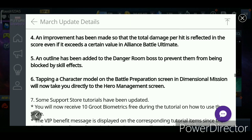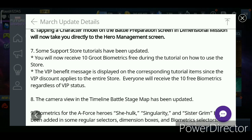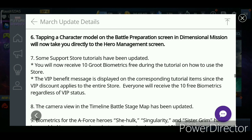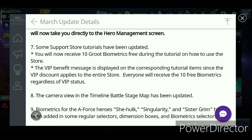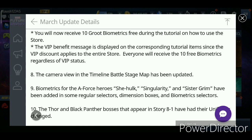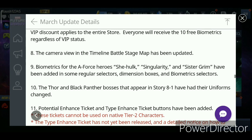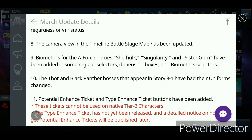That's one of the main things I actually like about this update — really good. Then we have some preparation events. Every time you go to the shop you'll receive 10 group biometrics — but I think it's only a one-time thing, not every day. It's probably just free the first time you enter the Dimension Machine shop. Also, the camera view for the Timeline Battle stage map has been updated, so we can have more fun watching our characters play. And biometrics for A-Force heroes like She-Hulk, Singularity, and Sister Grimm have been included in the regular selectors — great for farming She-Hulk, who is one of the best leaderships for many characters.